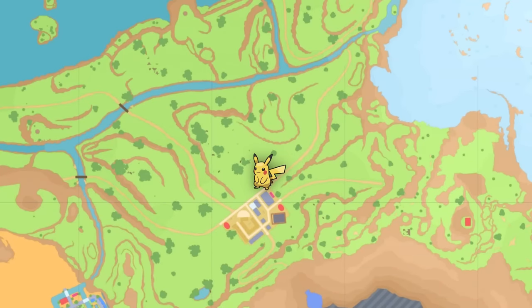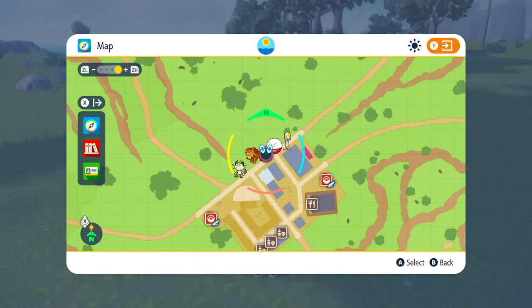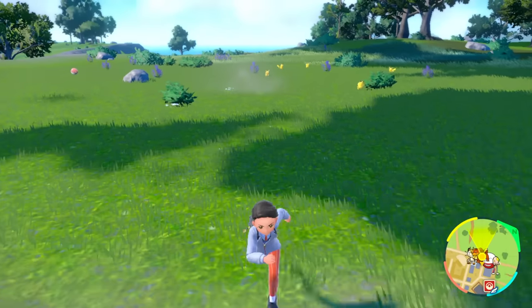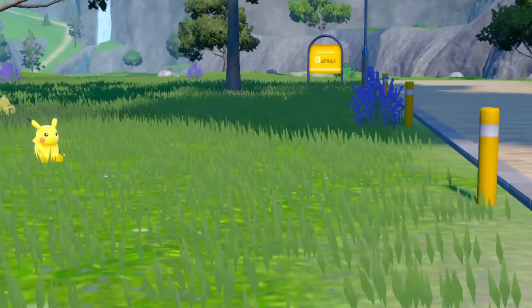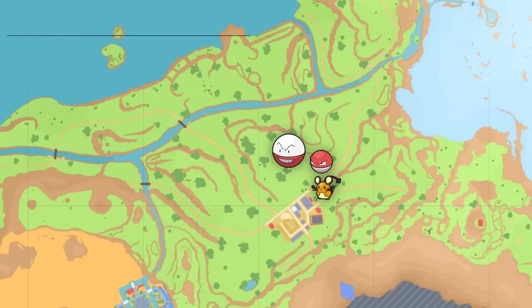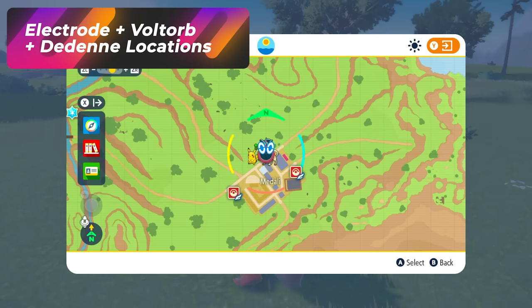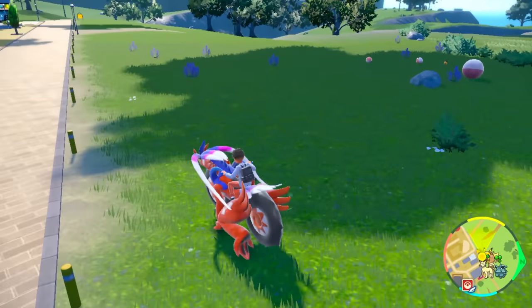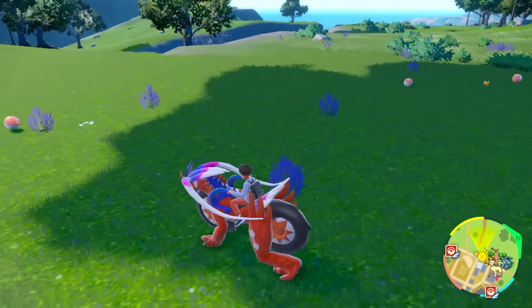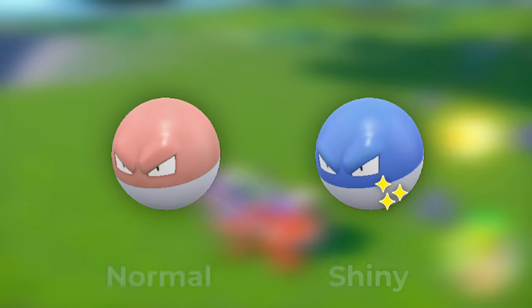If you want a bunch of Pikachu spawns, you could come over to Medali. The standard trick is simple — you just walk in and walk out. In the northern area towards this side of Medali you'll see a bunch of Pikachu, and you can also spot some Dedenne. If you move more towards the left side, you're going to start to see Electrodes and Voltorbs spawning in this area along with the Dedenne.